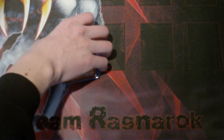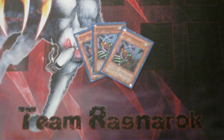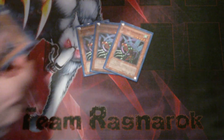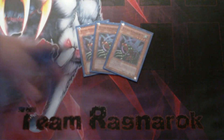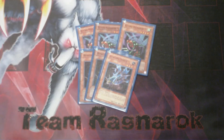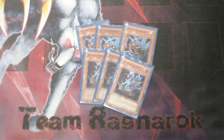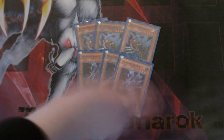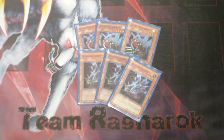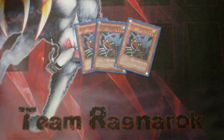This one is what drives the deck and makes it possible. We got some recruiters — 3 Flying Kamakiri. You'll know why it's in here when you get to the spell lineup, but it's to fetch itself and to fetch Bale the Soldier. Got 3 Howling Insect, also another recruiter — it's like Giant Rat just for Wind. And it's like Mystic Tomato just for Insects, because you use it to search other Insect Monsters with 1500 ATK or less.